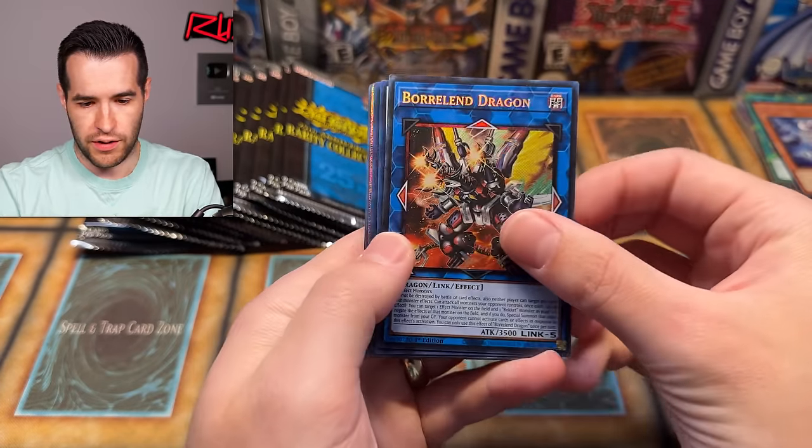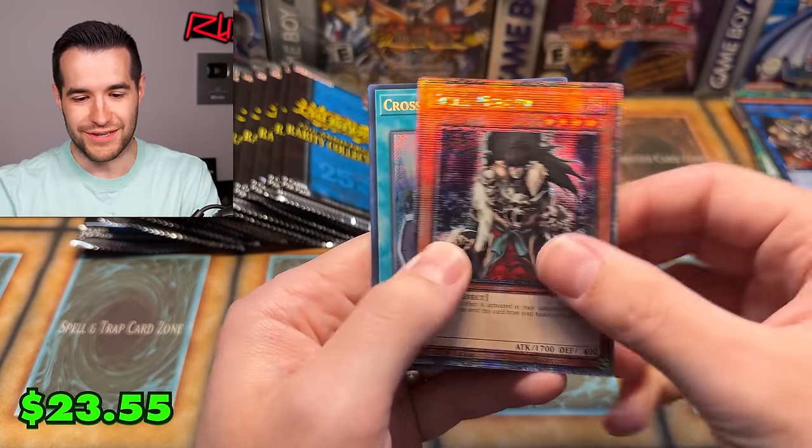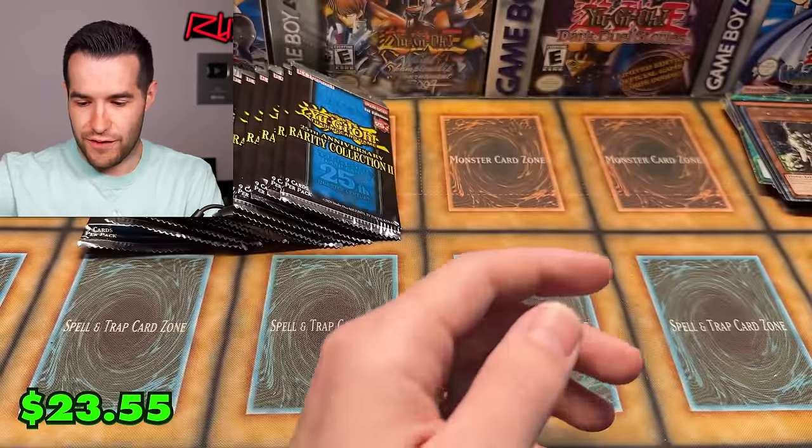There's a Borrel in Ultimate Rare. We've got the Pressured Planet and Skull Meister. QCR — very cool.